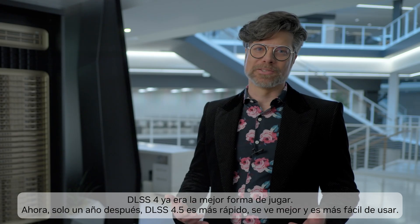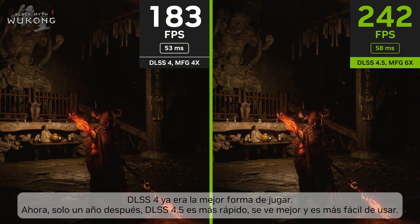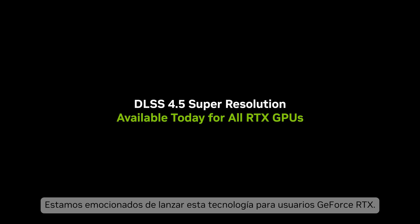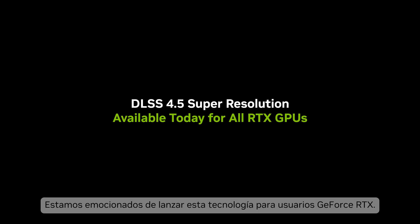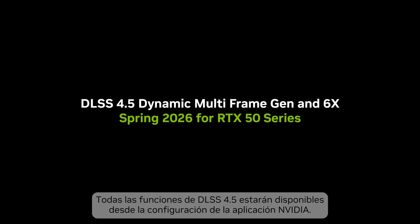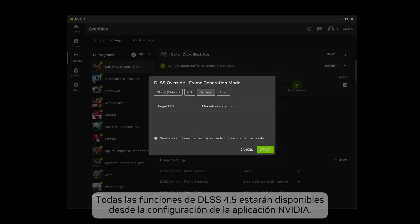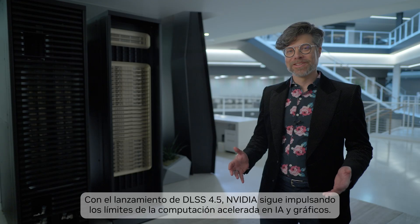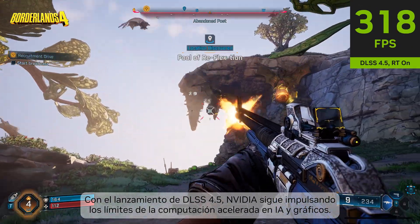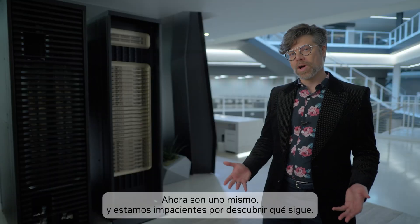DLSS 4 was already the best way to play. Now, just a year later, DLSS 4.5 runs faster, looks better, and is easier to use. We're excited to launch the second-generation Super Resolution Transformer for all GeForce RTX users. Dynamic multi-frame generation will be available in spring for GeForce RTX 50 series users. All of the features announced for DLSS 4.5 will be available through override settings in the NVIDIA app. With the launch of DLSS 4.5, NVIDIA continues to push the boundaries of accelerated computing in both AI and graphics. They are now one and the same, and we can't wait to see where we go next.